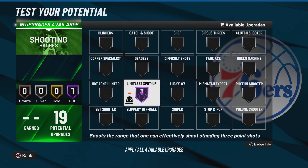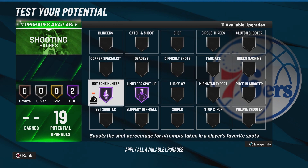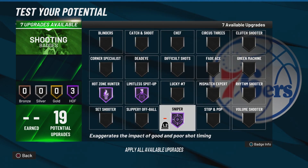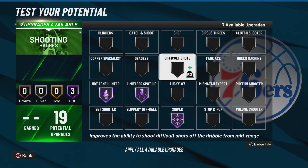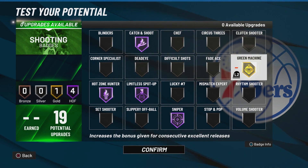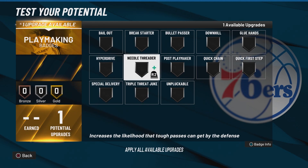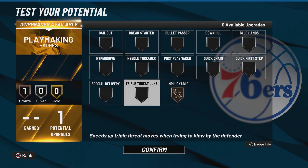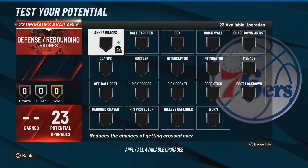For shooting badges: Hall of Fame Limitless Spot-Up — this badge might be a little broken right now but Mike Wang said they're going to fix it, so definitely put it on. Hot Zone Hunter is one of the best badges, but make sure you actually have your hot zones first. The best shooting badge in the entire game right now is Sniper — put that on Hall of Fame, no questions asked. We're a spot-up build so put on Catch and Shoot. With the last three badge upgrades, put on gold Green Machine. For our one playmaking badge, bronze Unpluckable, since you get ripped a ton in this game.